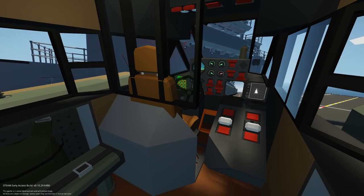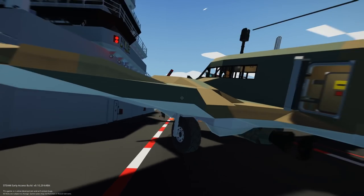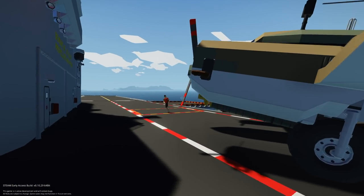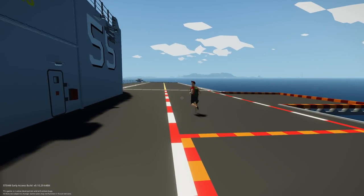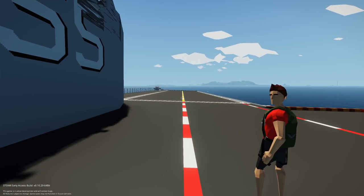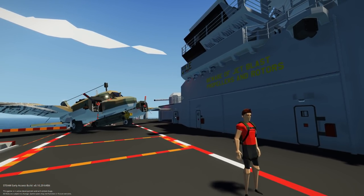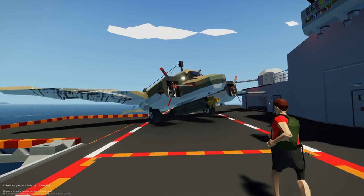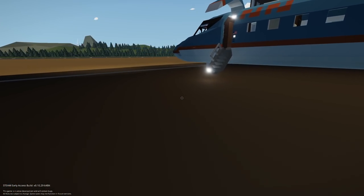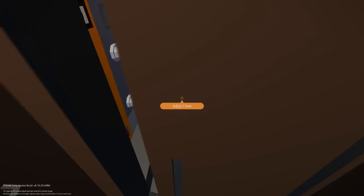I'm gonna give that a score — everybody at home, give that a score. I'm gonna say that was a 7.5. That's pretty high. That's passing. We were never gonna land this. Look how wide it is. So obviously we should try this with, like, a private jet? With something bigger. We need something bigger for the really small runway. And jet engines. And then I should fly it. Yeah, you should.